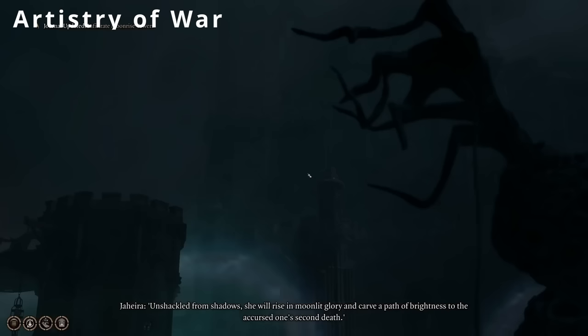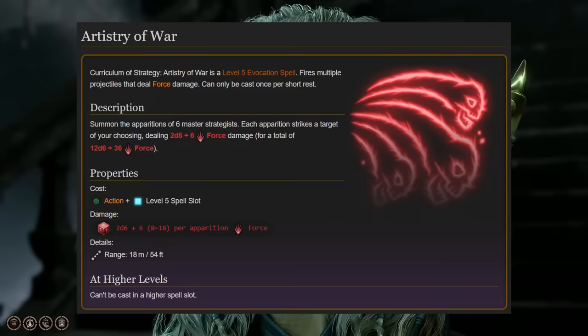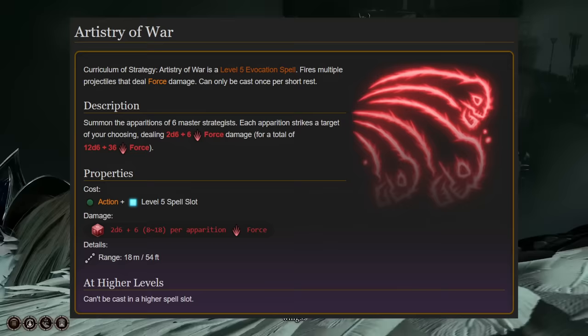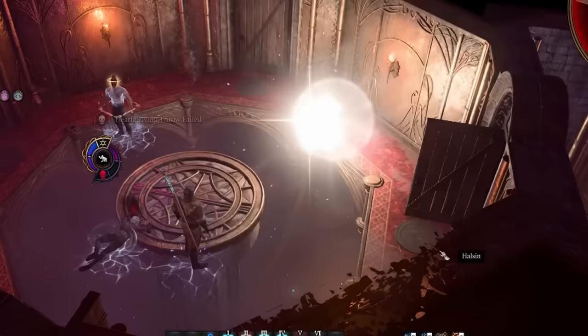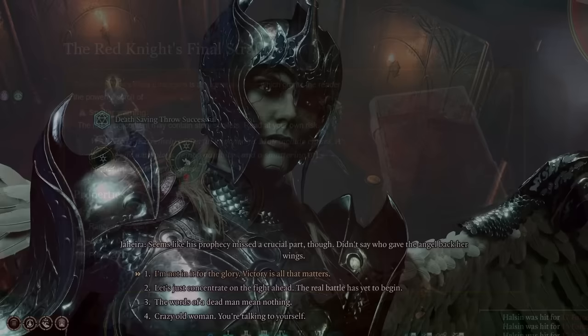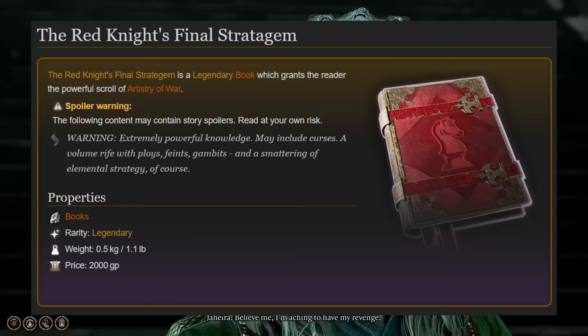Next up is the absolutely amazing level 5 evocation spell, Artistry of War, and is a significantly more powerful version of the Magic Missile spell, summoning 6 Master Strategists, each of which deals 2d6 plus 6 force damage against a target of your choosing, without requiring a saving throw or an attack roll. This means the Artistry of War spell inflicts between 48 and 108 guaranteed force damage in exchange for a level 5 spell slot. The spell can only be learned by a Wizard by scribing it from the Scroll of Artistry of War, which is obtained by reading the Red Knight's final stratagem in the Vault of the Sorcerer's Sundries.